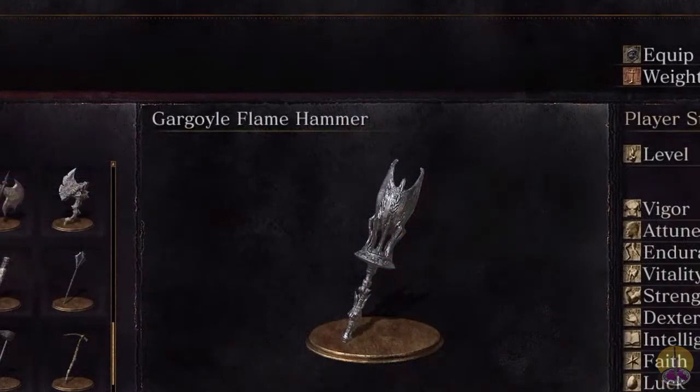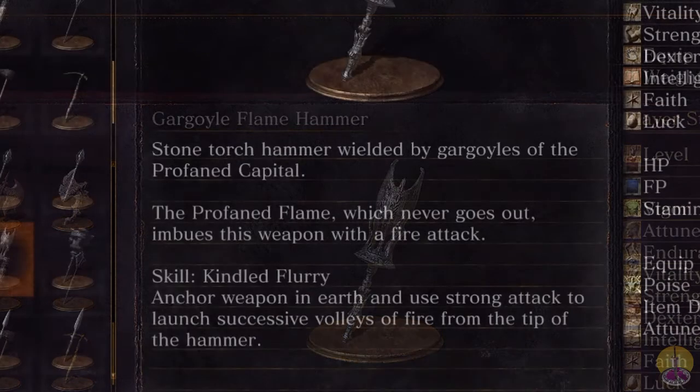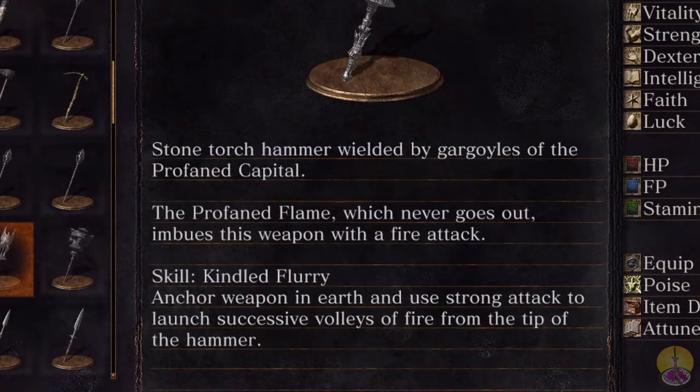Today's weapon is the Gargoyle Flame Hammer. This weapon is used by the Giant Gargoyle that we fight, who has the highest amount of armor in the game — not the highest health, but armor anyway. The description reads: a stone torch hammer wielded by Gargoyles of the Profaned Capital.